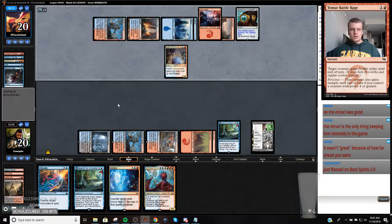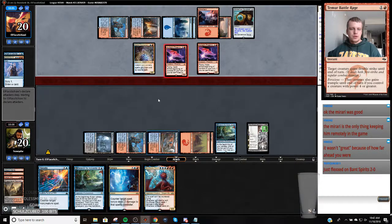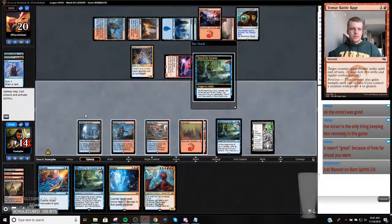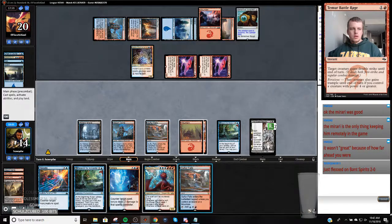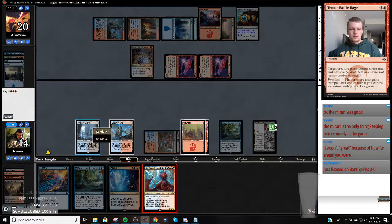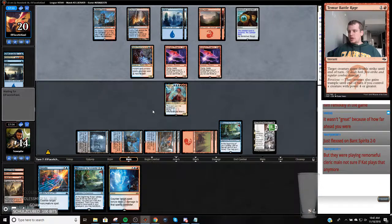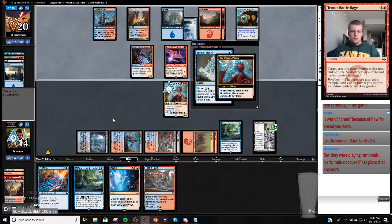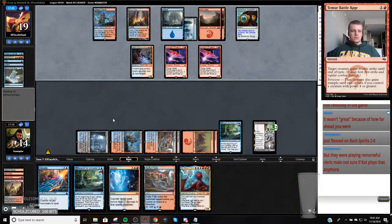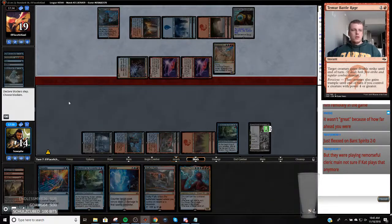Alright, here comes a Phoenix. Double Phoenix is not bad. I'm going to just find a land and jam Niv. They discard a card. And then we untap with Niv and two counterspells - it's all over. I got beat up by a blue-white spirit deck that played Maximized Velocity. Alright, let's get back Crackling Drake.